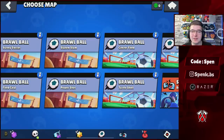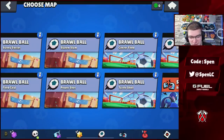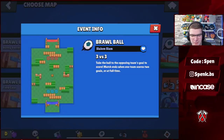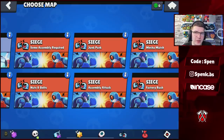Next we have Brawl Ball with only three changes surprisingly. Three maps removed: Side Strike, Wave Dash, and Retina. Three maps added: Saloon Slammer — looks like a decent map — Power Shot, which wasn't too bad last time either, and Center Field, which was a little weird and a bit tank-heavy. Some nice changes there.